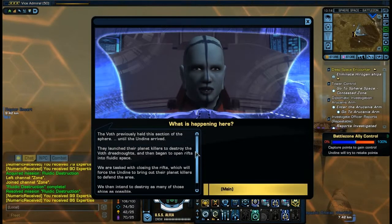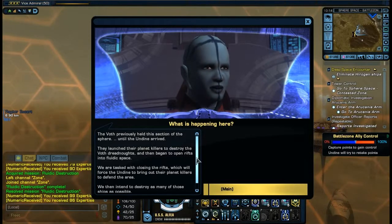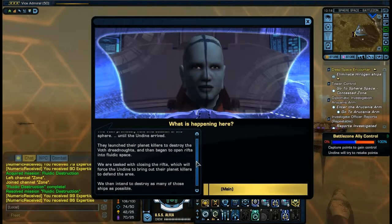A Voth previously held this section of the sphere until the Undine arrived. They launched their planet killers to destroy the Voth dreadnoughts and then began to open rifts into fluidic space. We are tasked with closing the rifts, which will force the Undine to bring out their planet killers to defend the area. We then intend to destroy as many of those ships as possible.